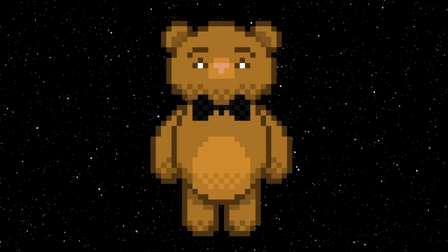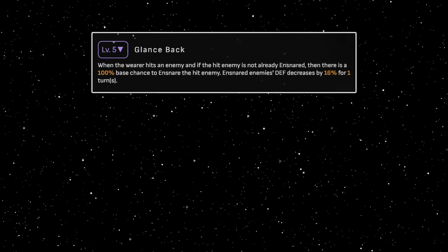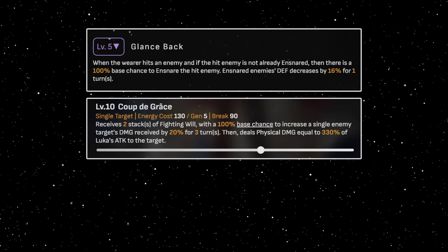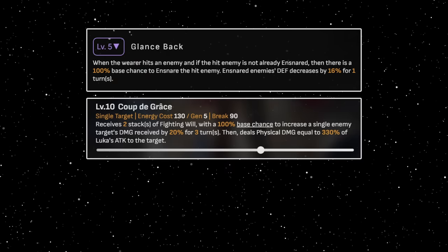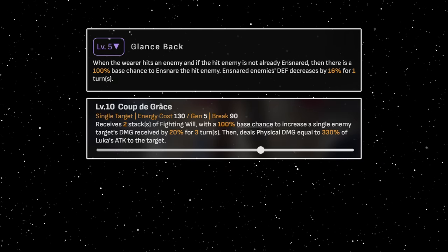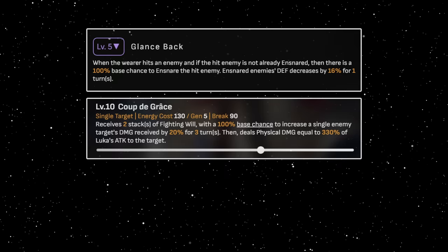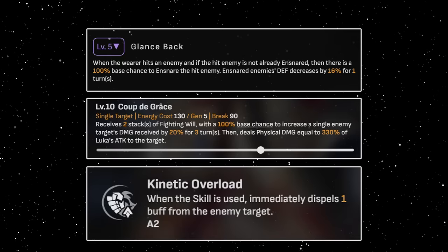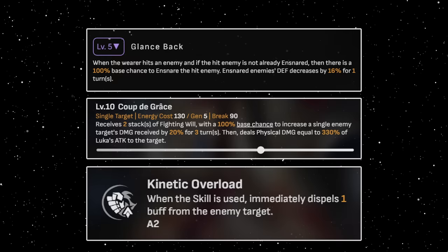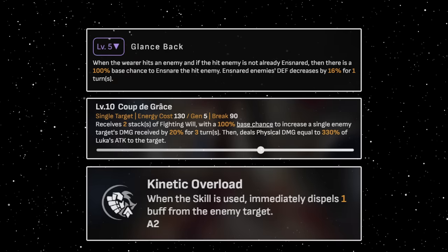Luka. A tip for Luka is he isn't just a DoT unit. With Resolution equipped, 67% effect hit rate, and some nice speed, he is a skill point positive or neutral unit that can defense shred and apply vulnerability for many turns, whilst providing massive break damage vs physical weakness, and okay damage if not. Don't forget he also has a buff to spell on his skill, so overall he provides similar utility to Pela. Of course, you won't just be replacing Pela though.